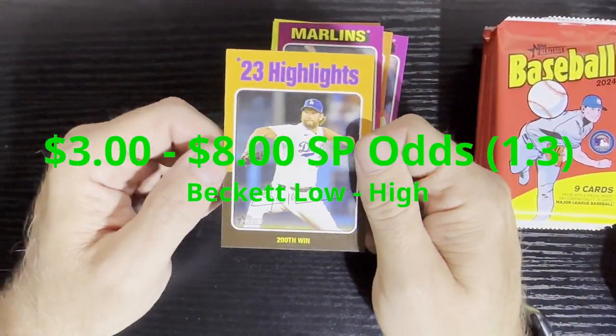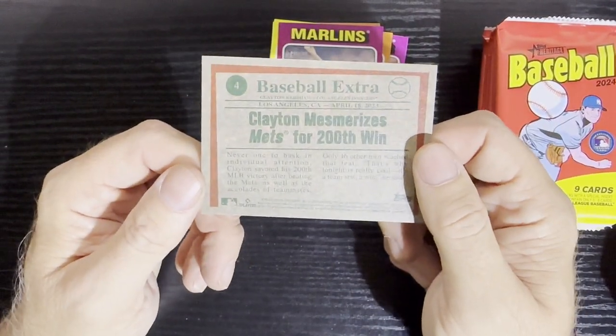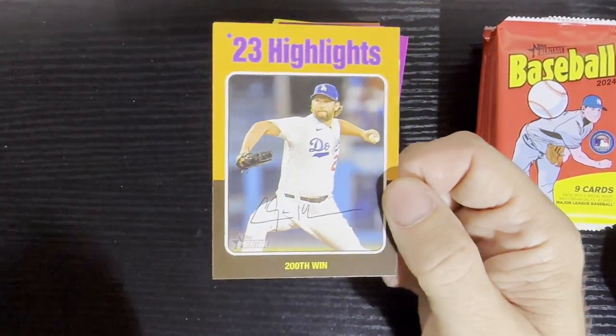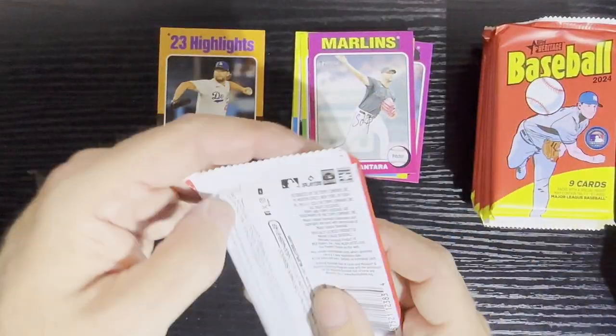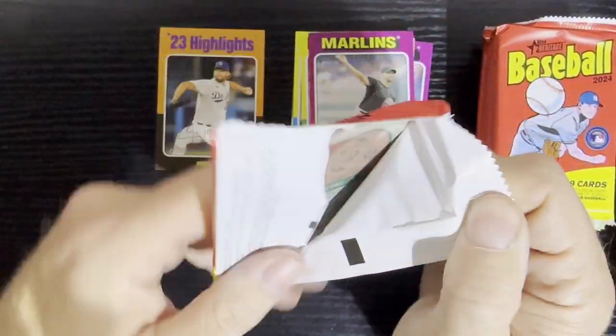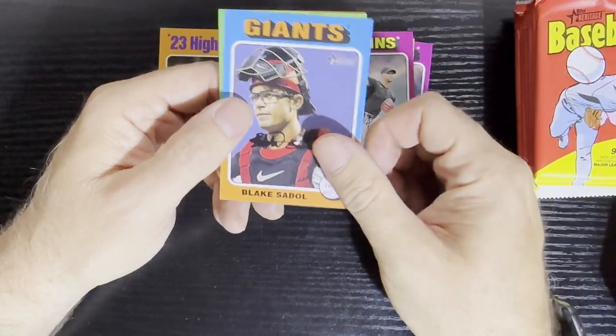Looks like we're gonna get our first single print low number card — we got the highlights card, 200th win. We got old man Kershaw there, Clayton Kershaw. Mesmerizes Betts with 200th win. Getting a short print right from the get-go, I'm loving it. I need that one — pretty sure I need that one for sure.